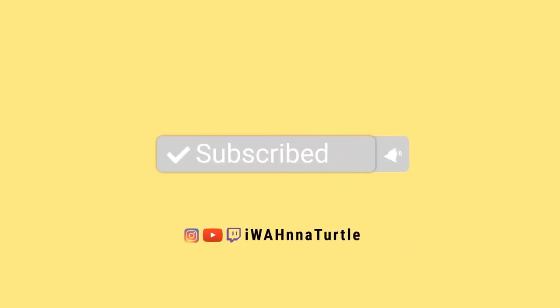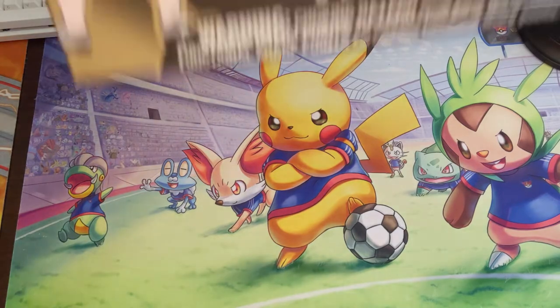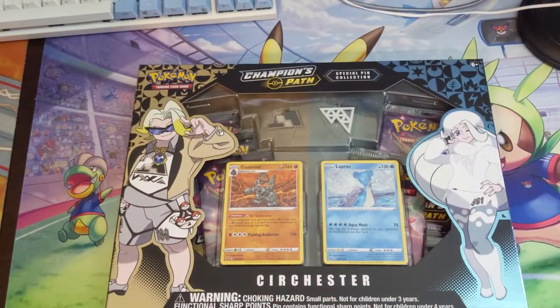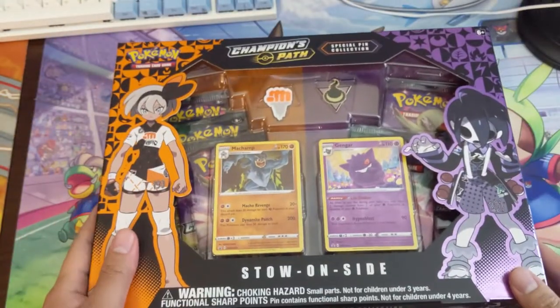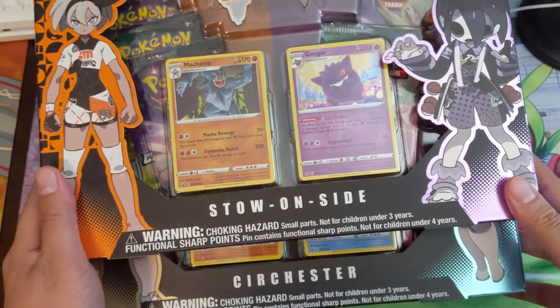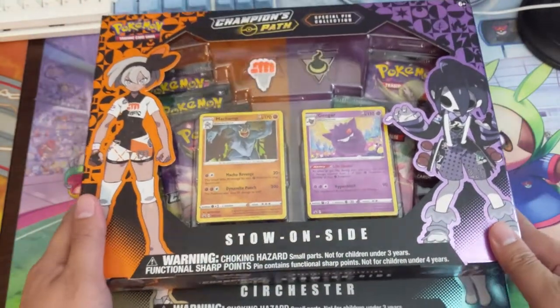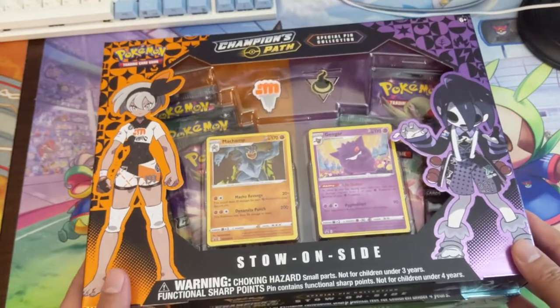What is up, I'm Moana Turtle and welcome to another Champions Path opening. Champions Path has been an interesting ride and today is no exception. We got these boxes apparently two days early before release, so we have a little bit of early access going on. We got the Stone Side and Sir Chester.